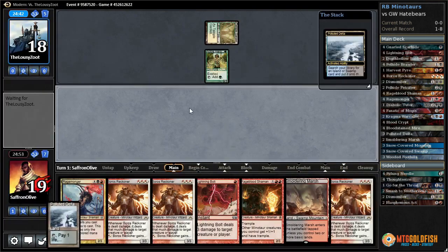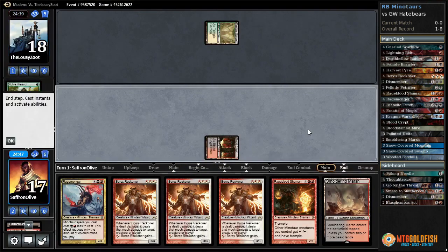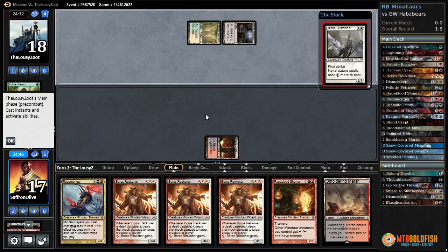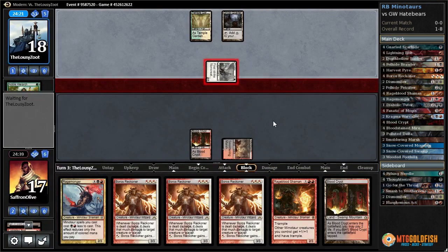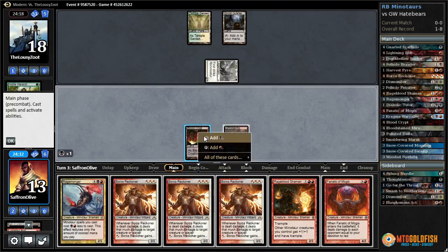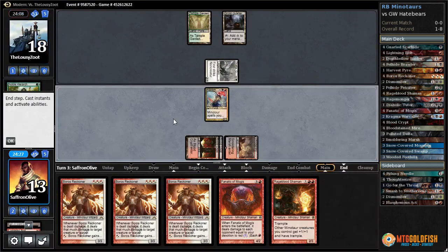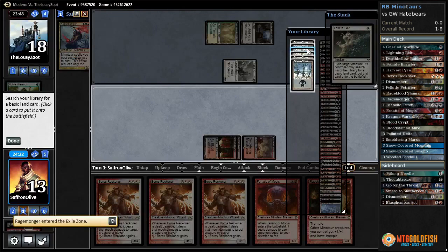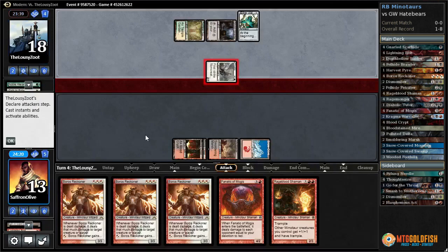If we draw our third land in the next two draw steps I'll feel okay with our million-Reckoner hand. Thalia — not super relevant. Smoldering Marsh — we're taking two and opponent passes. Blood Crypt untapped — I think we're just going to go with Rage Monger and pass the turn. Even if they Path it, at least we get another land — and Path it is. We get a land, another red source. Aether Vile — we take two from Thalia but now we get to start playing Reckoners.